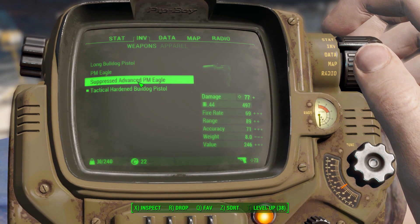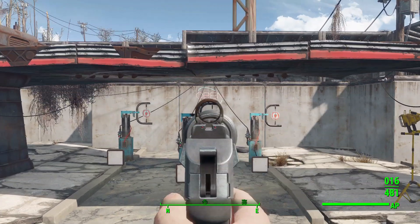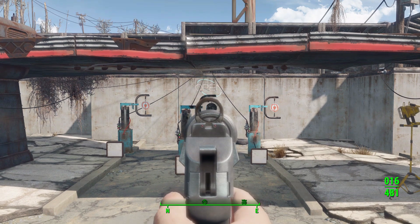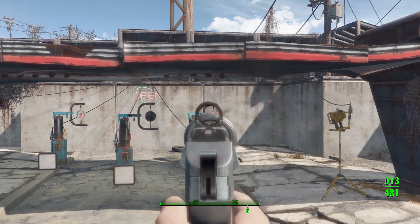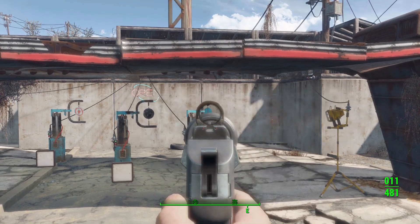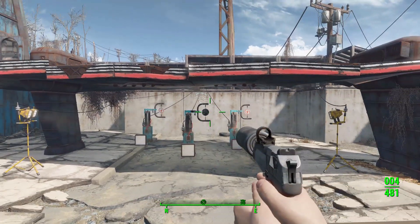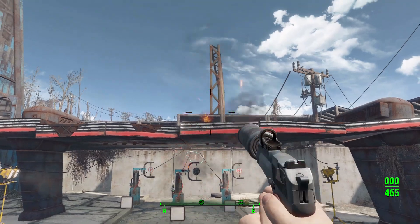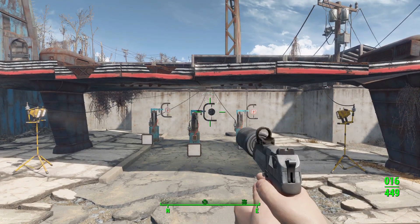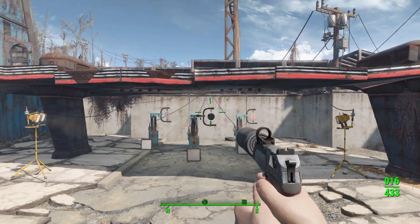Looking at the suppressed advanced PM Eagle — yeah, the suppressor is the issue. Even with the reflex sight it's hard to aim, and it's even worse with iron sights. The point where you're actually supposed to aim is right at the top of the suppressor, so you don't get to see the reflex dot. You compensate and get used to it, I guess. On the positive side it does have the large quick eject magazine, so a very fast reload and good fire rate with 16 rounds — still pretty controllable.